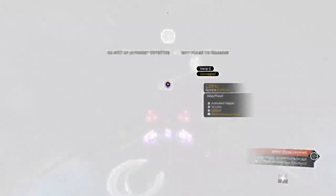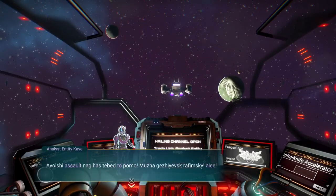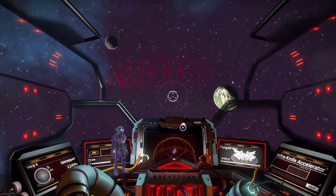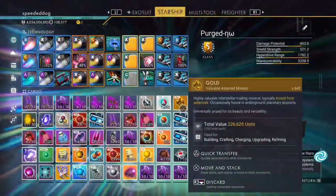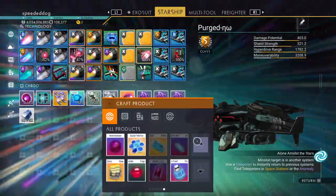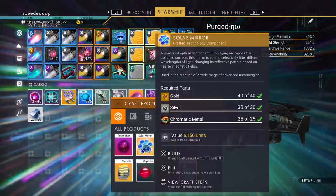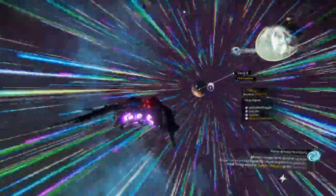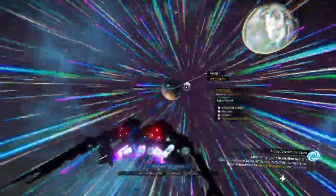I always get these trading channel encounters. Let's see what he has — oh, repair. Most of the upgrade parts I just buy from space stations; it's a lot easier than crafting. So usually it requires gold, silver, and chromatic metal — not that hard to get but annoying to farm. You could just buy from the space station for 20k a piece, and I have four billion units so I'm pretty fine.